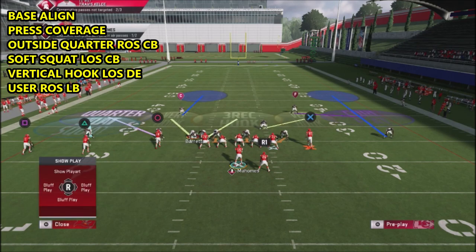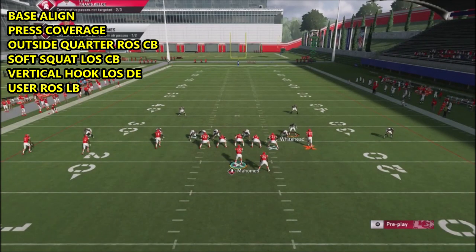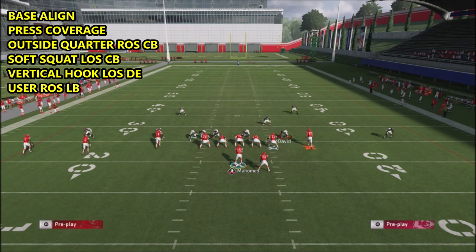The guy I'm going to user is this linebacker or safety right here. The key is that we're going to watch the tight end, drag him out toward the numbers, and cut back inside — or follow him deep. If we get past about 15 yards, we'll come back down and play the box area. You want your most athletic strong safety or a fast linebacker with good hands in this position because he's going to be making plays for you.